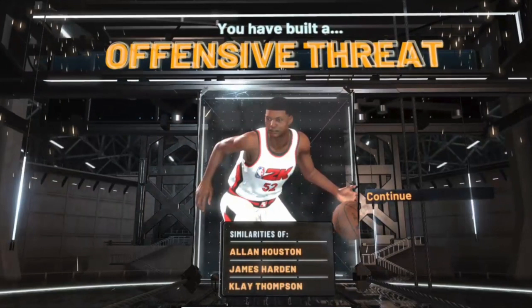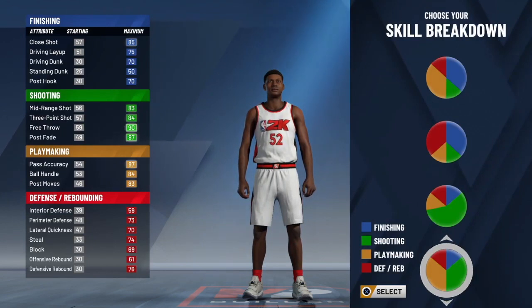This offensive threat build is similar to James Harden and Klay Thompson. I'm going to show you guys how to make it. As you can see, I chose the pie chart that has the majority of shooting and playmaking in it.